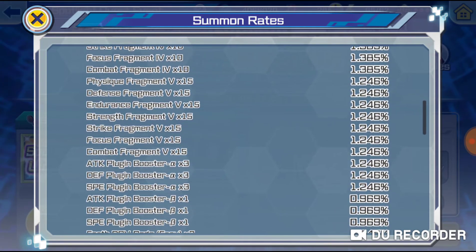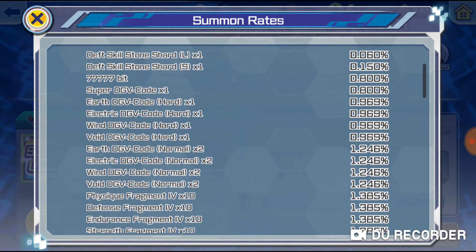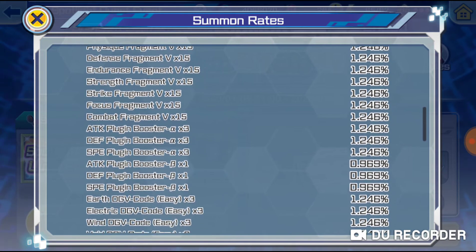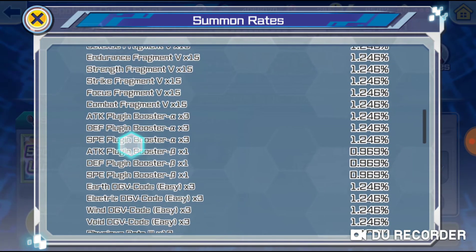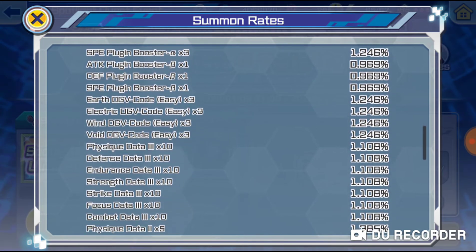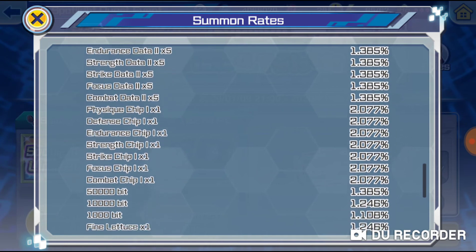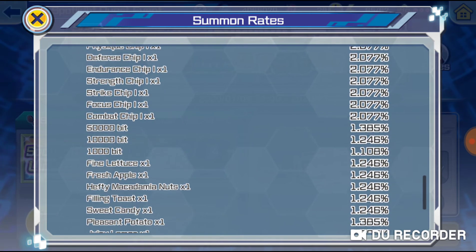Keep in mind that the workout fragments are higher chance to get than the other stuff I've been talking about. We also have plugin boosters, which is pretty cool, then some easy codes, workout data, and workout chips. You can also get between 1,000, 10,000, and 50,000 bits, as well as 77,777 bits.